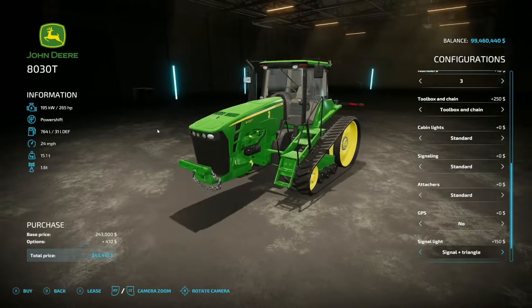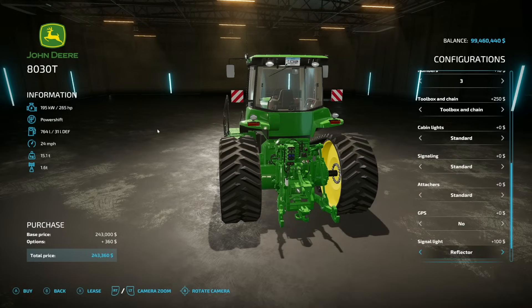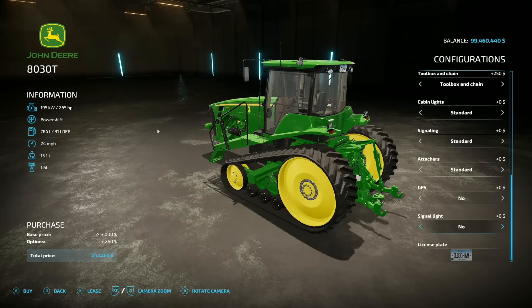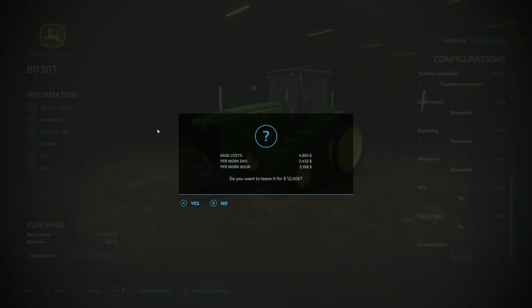Signal lights include US-style signals, turn signal, tractor triangle, reflectors, EU style, or none. I think they got those backwards, not sure. And then we have a license plate. There's a lot of cool stuff here, so let's get one of those set up.